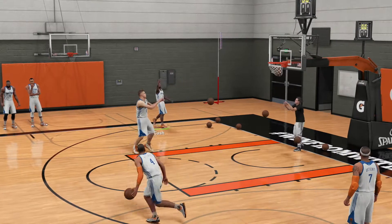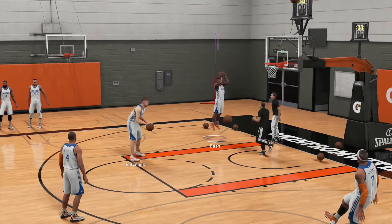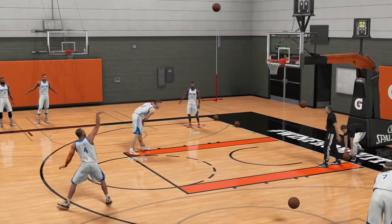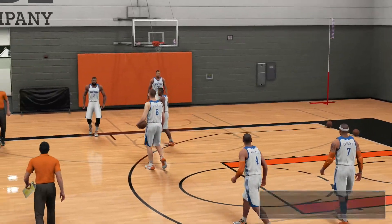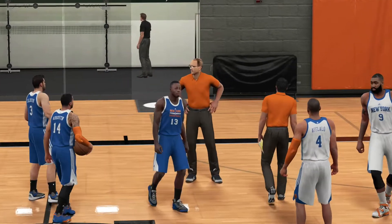We'll just start putting some shots up until the coach calls us over. The guys are the best — they'll feed you the ball if you call for it. So we can sit here and take some shots. We're gonna give it to Porzingis. Oh, and there we go, we already make a shot. Not sure that was over the backboard but we'll take it.